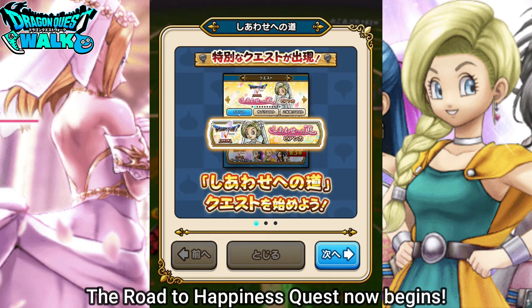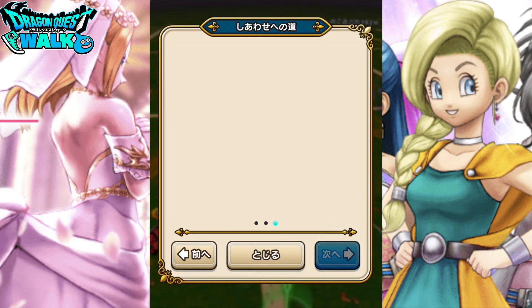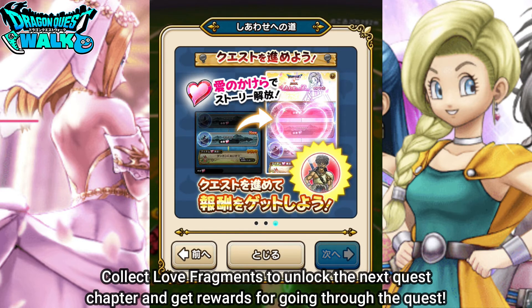So now I have a special quest for this, so I can actually begin it. By doing so, I'm going to be able to collect heart spots on the field. They're kind of love fragments, and with that I'm going to be able to unlock the story.